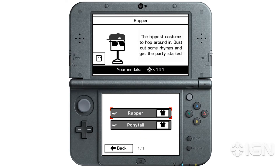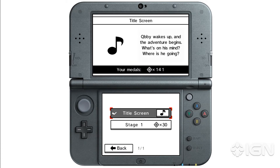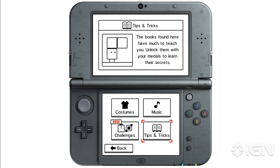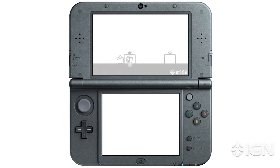Each costume costs a little bit to unlock — you can see your medal count. Let's go with the wrapper. The wrapper's got the hat on, got the cool shades. There's also music you can unlock to listen to. Challenges are like little mini games. And tips and tricks are exactly what they are — you can spend medals and check out the books, which may teach you a thing or two to help you get past some troubling spots.